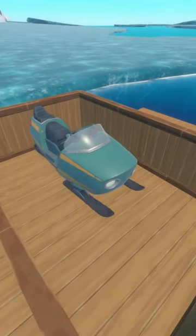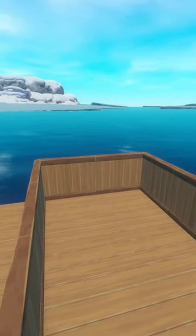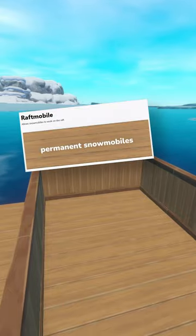Even if you successfully box it in and can keep it steady on your raft, the snowmobile will despawn once you get a few hundred meters away from the island, so sadly there is no way to keep them permanently on your raft without mods.